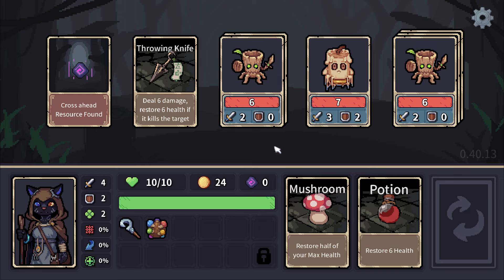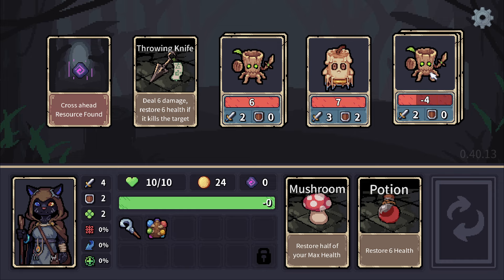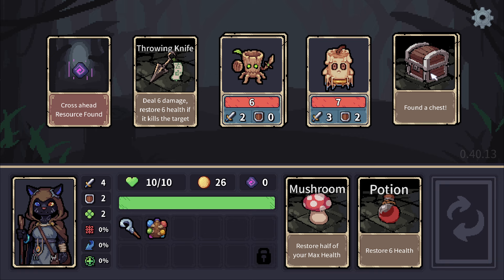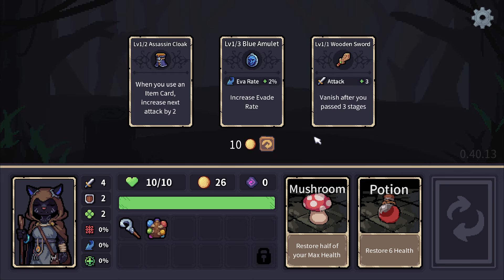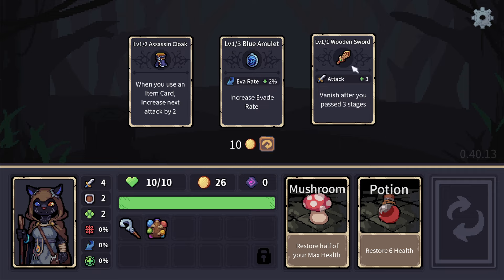My point is I gain nothing directly from killing this monster. Although I could not kill him and I'd take damage — no, I want to kill this guy because he's got stuff. He does. Now I pick an item: I can pick 1 of 3 and re-roll. I'm kind of not that flush right now so I want to re-roll a little later. The Assassin's Cloak — plus 3 to attack, but it vanishes after 3 rooms. 2% evasion doesn't excite me.